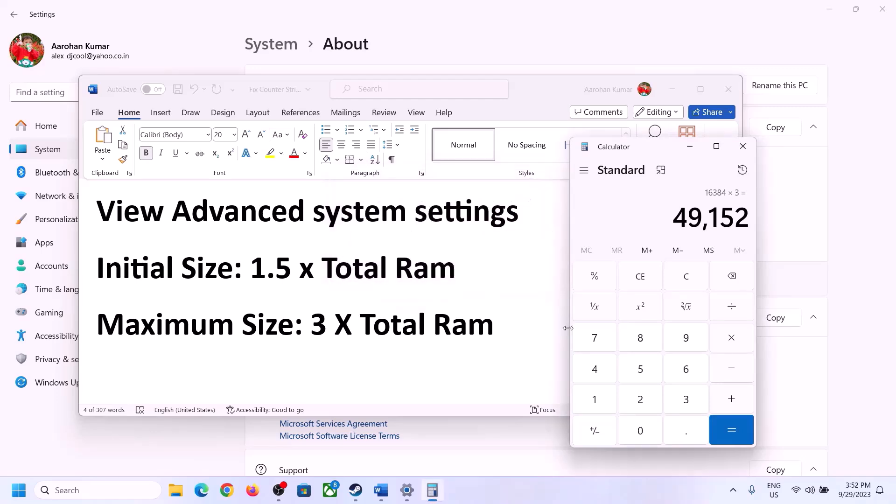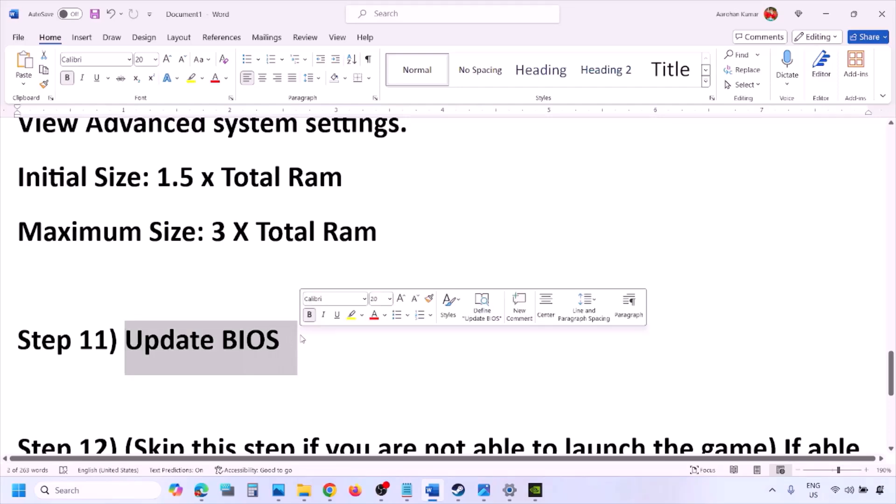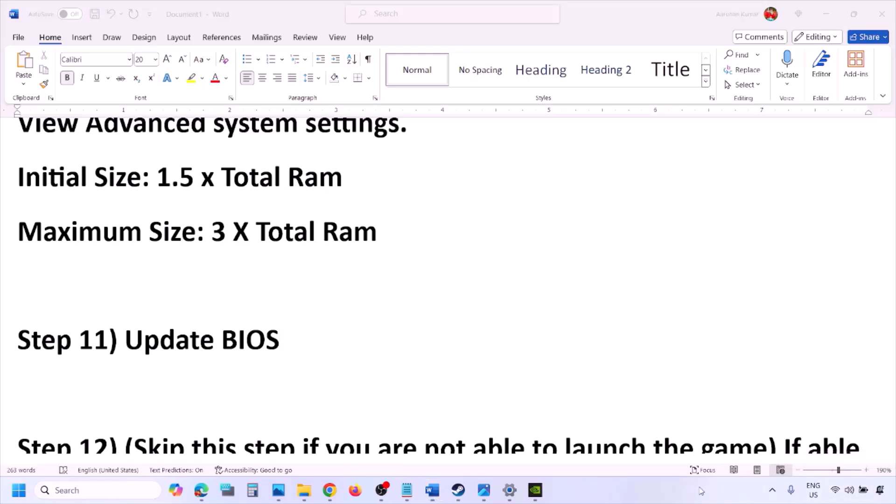The next step is to update the system BIOS. Go to your system manufacturer's website — for example, Dell's website for a Dell computer, or Lenovo's for a Lenovo. Select your model number, find the latest BIOS update in the software and download page, and download and install it. For laptops, make sure the battery is above 10% and the AC adapter is connected before updating. During the BIOS update, your system will restart — do not unplug the power cable. After the BIOS update, log in and launch the game.